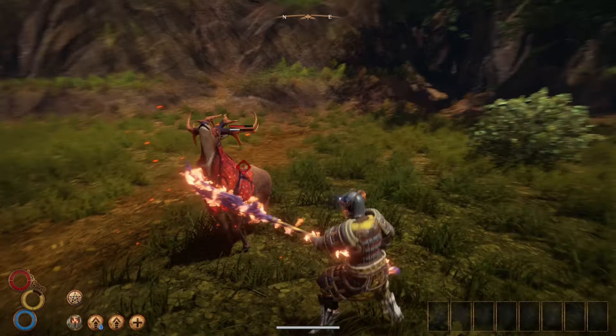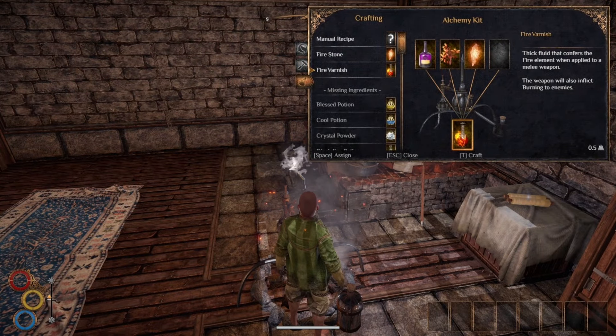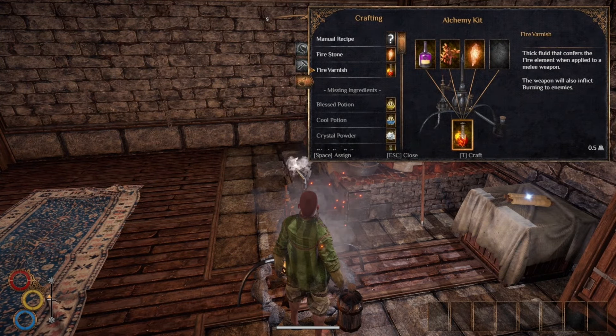There are 6 different types of varnishes: fire, ice, bolt, poison, dark, and spiritual. The fire varnish can be made with a Gavary wine, seared root, and firestone.